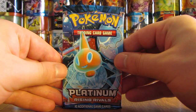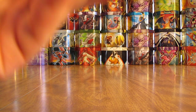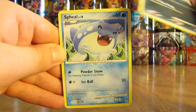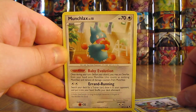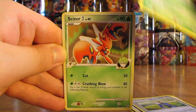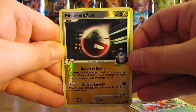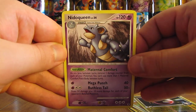Another Rotom pack here — going from the other end is a little easier. This pack has Houndoom, Sveal, Staryu, Aeron, Munchlax, Volkner's Philosophy, Tropius, Scizor. Reverse Holo of an Electrode — I thought it was a Rare at first, but it's an Uncommon. And the final card is a Nidoqueen non-holo.